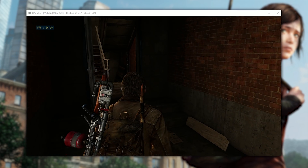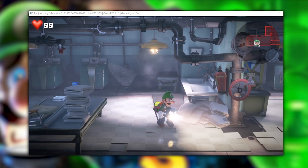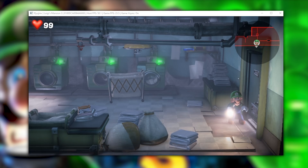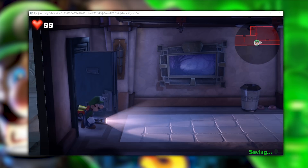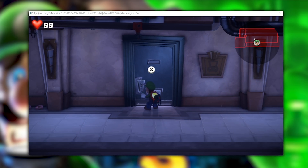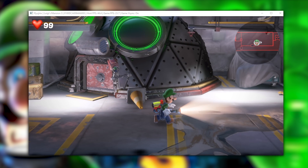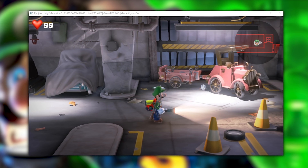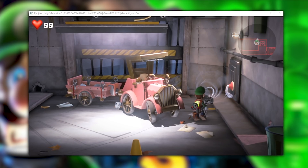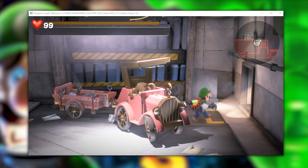Staying on the topic of unbelievable compatibility, rendering, and performance improvements, let's take a look at Luigi's Mansion 3, which is now considered both fully playable and basically perfectly rendered on the Nintendo Switch emulator Ryujinx. While the changes shown in this video are not currently merged to the master version of this emulator, they are all currently present in their Angel branch — dubbed their GPU 2.0 update by the community. If you want to try out this build, I'll leave a link to the build number I used down in the description.